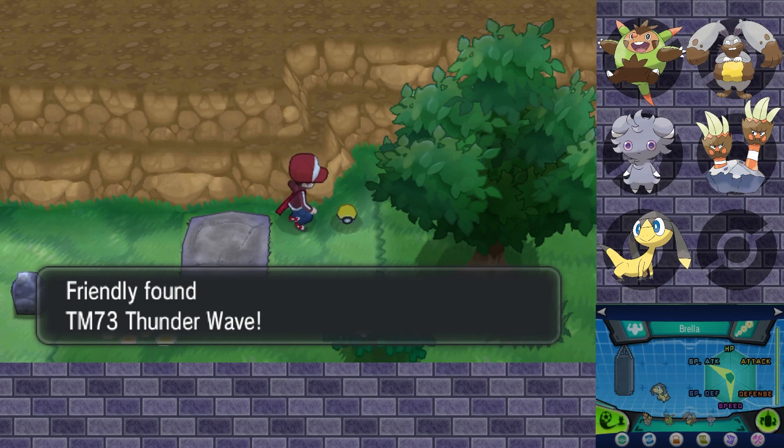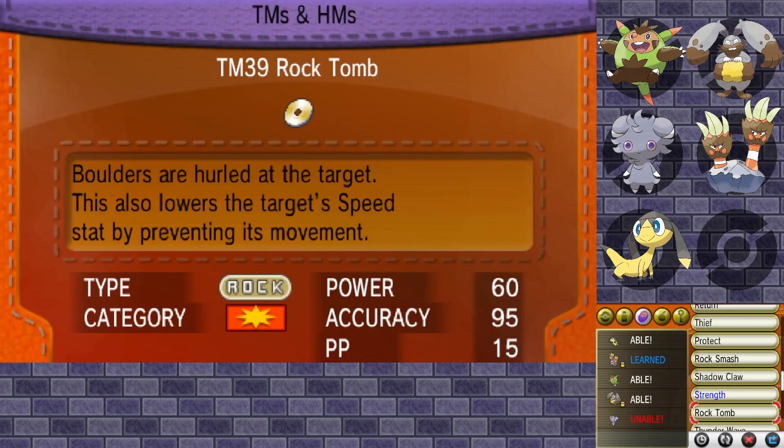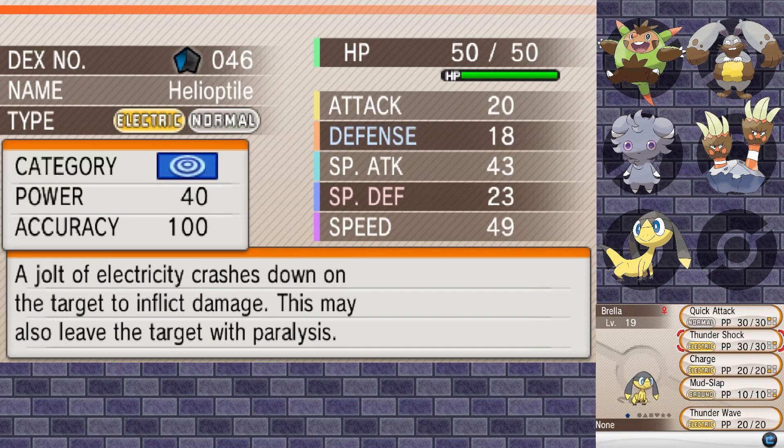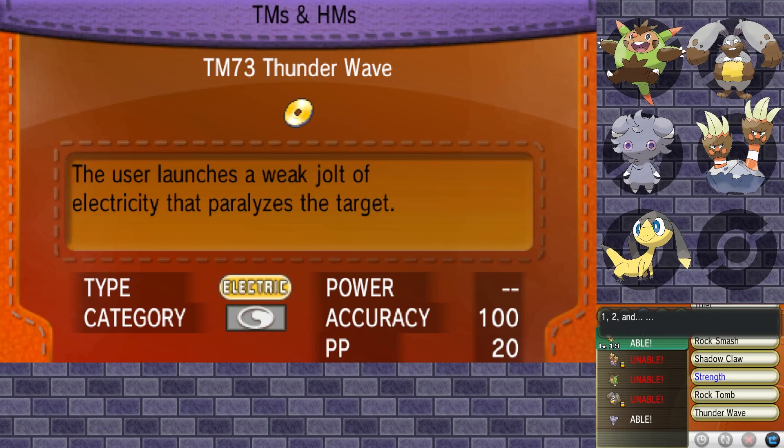Thunder Wave might not be a bad move to teach to our Brella here. Thunder Wave on Brella — very nice. I suppose we can get rid of Mud Slap for the time being, not really big on using Mud Slap anyway.